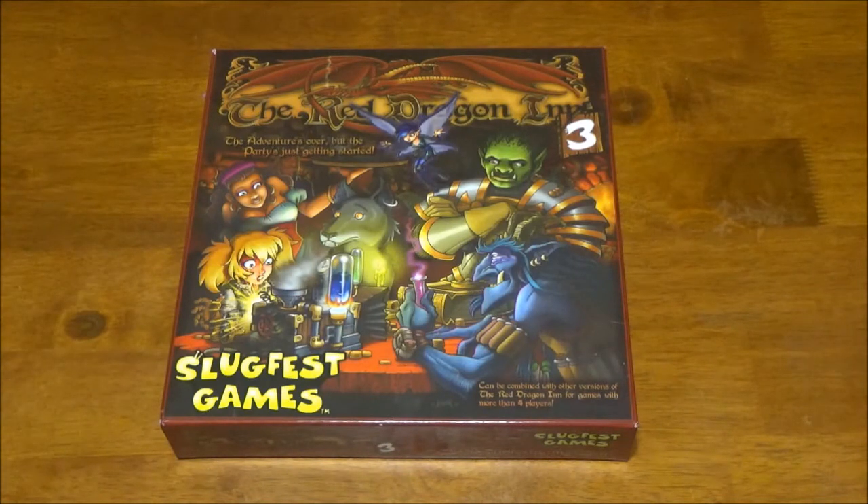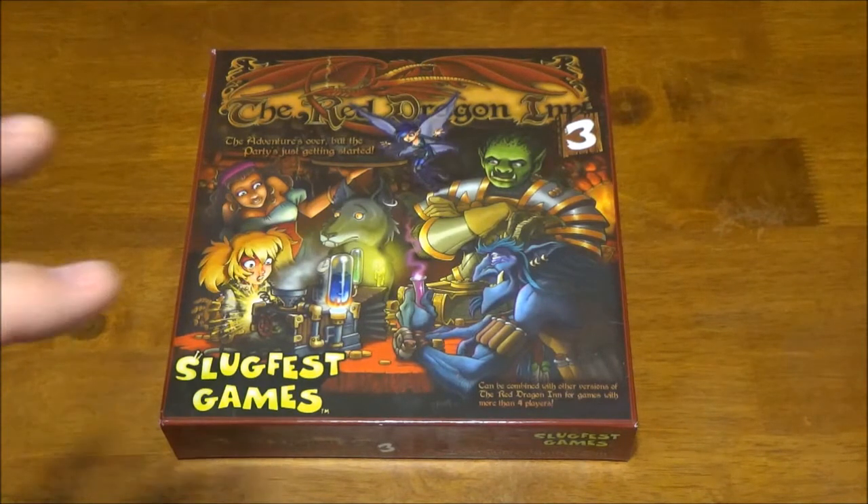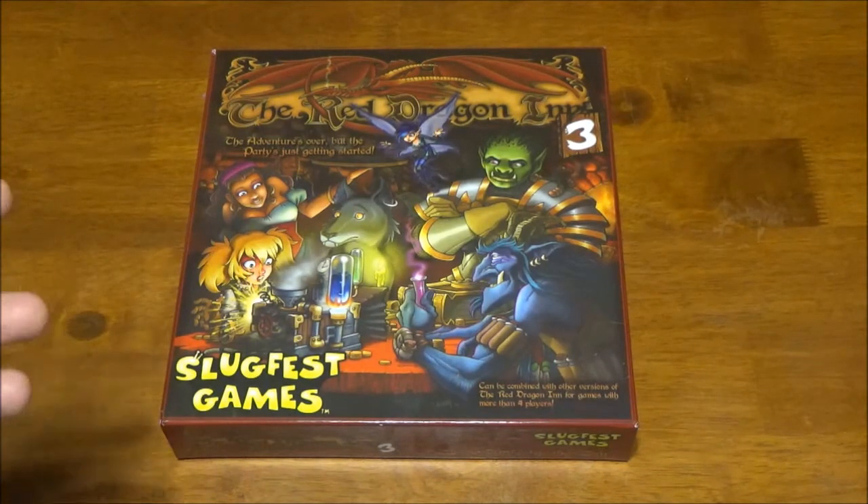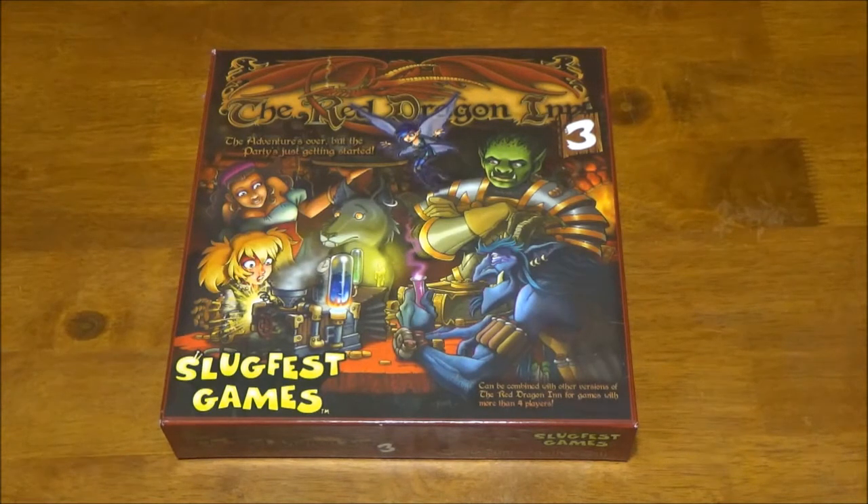Overall I absolutely love Red Dragon Inn - it's a really simple, short, fast, fun game. It's easy to explain to people and they pick it up really quickly; usually after their first game they're set and can play. The newer characters are a little more complicated but that makes them more fun because they're more unique - they each have completely different mechanics which make them feel different. If I had to make one complaint, it's that it is a player elimination game, especially in larger groups. People are going to get eliminated earlier on and there is some downtime if you're the first person knocked out.